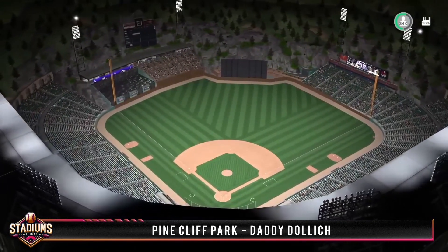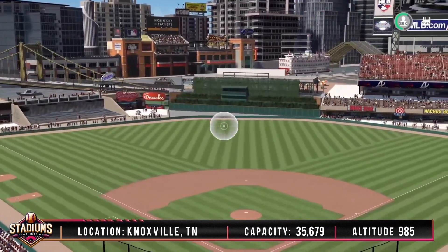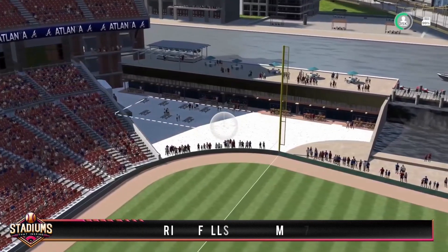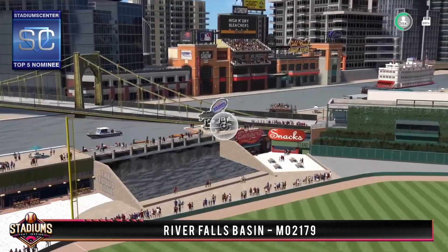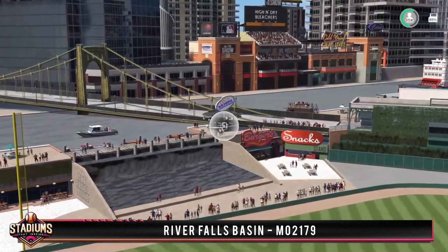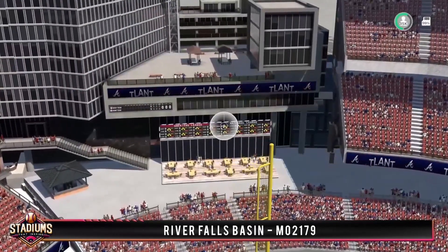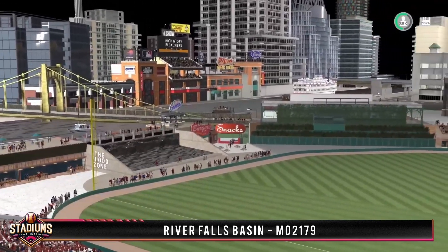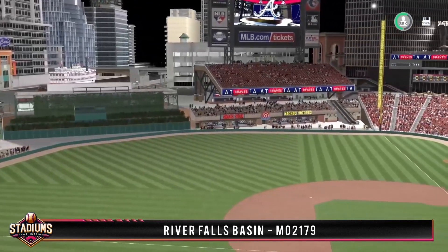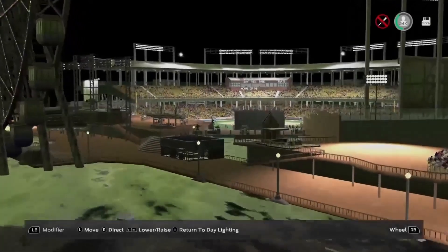Next is River Falls Basin by Mo 2179 — a user I've been meaning to get to. I'm sorry it took so long, Mo. This park is inspired by Two Clocks's Otter Creek Field from previous versions of the show, and he wanted to create a park with a river-fed waterfall and a visible drawbridge in the distance — and I'd have to say he absolutely nailed it. I'm giving it a top five nomination for such incredible blending of those props, plus a beautiful skyline. Right field has an awesome concourse and a couple of home run targets to aim for. I also love the rooftop area with fans watching from the building's patio — that would be the dream for me. I love the backdrop in this one, and it's awesome how the bridge lines up perfectly with the batter's eye.